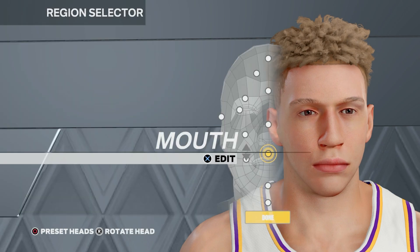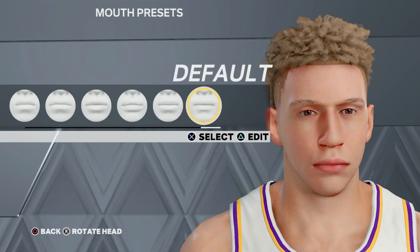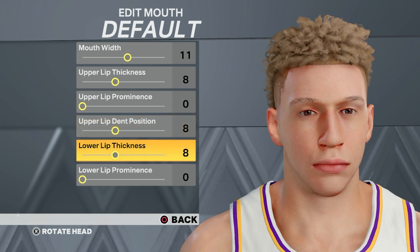Next, for the mouth, press edit, go to the default one. We're going to put the mouth width to 11, this one to eight, zero, this one to eight, this one to six, and then zero.